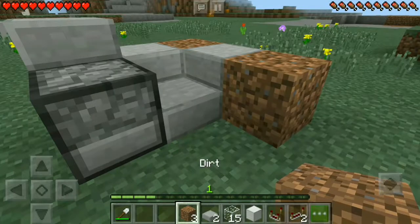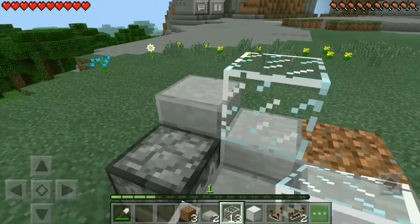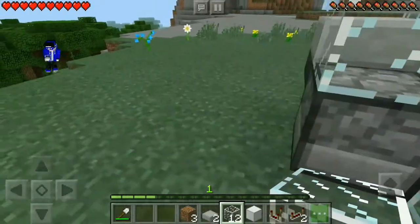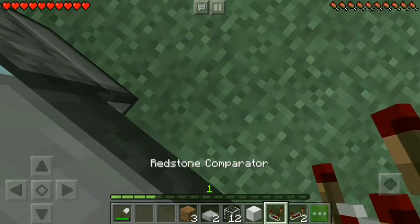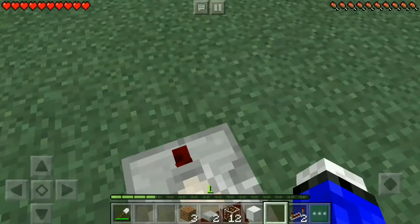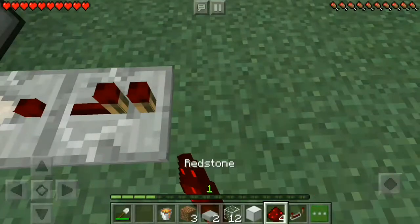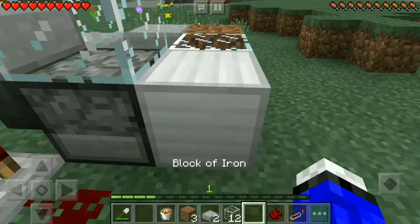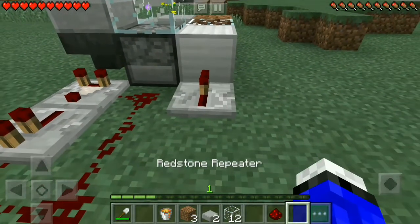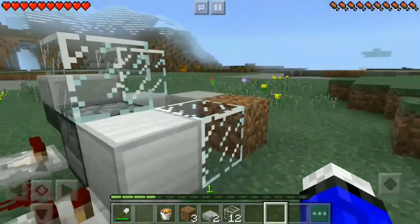Add glass here so you can see the incineration process of the chicken you'll eat later on. Add more glass on top, but let's do the redstone part first. The comparator would detect any item inside the hopper, and the repeater would strengthen the signal from our comparator. Now connect it via redstone to the side of our comparator.